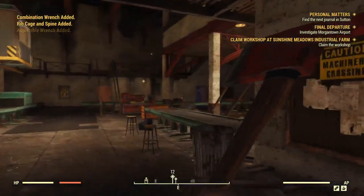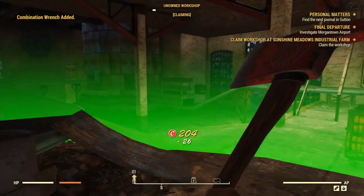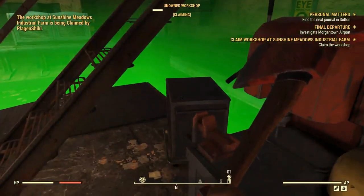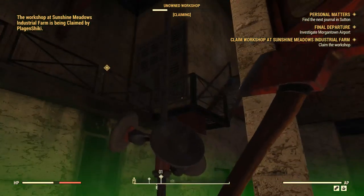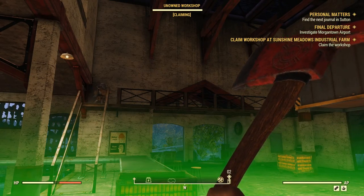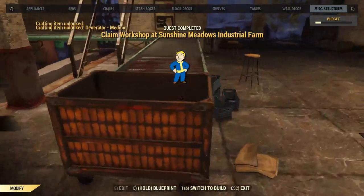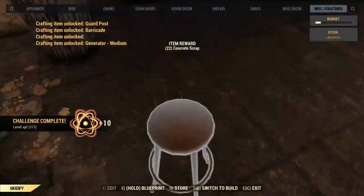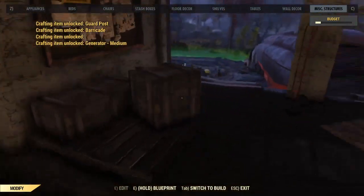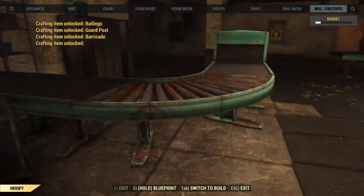Maybe someone already claimed it and I can just take it over — we'll see. More loot. Someone must have already been through here. 26 caps — let's do it. We gotta stay in this little circle to capture it. There's already a turret up there? Yeah, someone definitely took this place over and then left. So the turrets stay — kind of interesting.